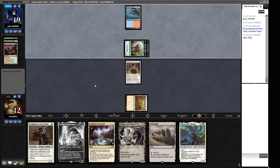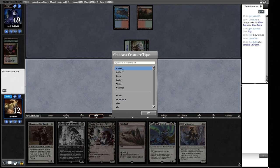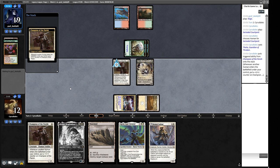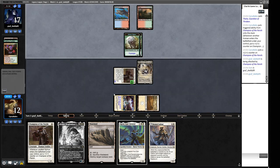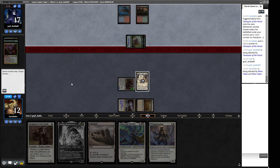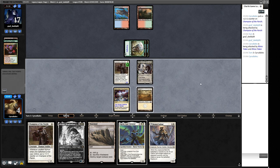We're going to take eight this turn going to four life. Sigrid is actually going to be slightly better than Brutal Cathar this time, which is unusual. We don't attack with Champion in case something goes wrong — we want to make our opponent think we have an answer to one Rhino but maybe not two. Counterspell could blow us out here; we don't have a Cavern for this play.